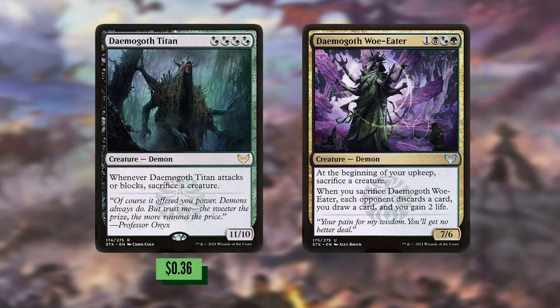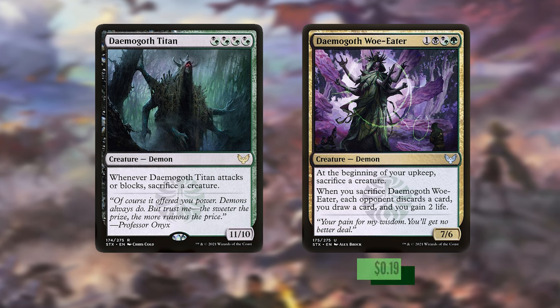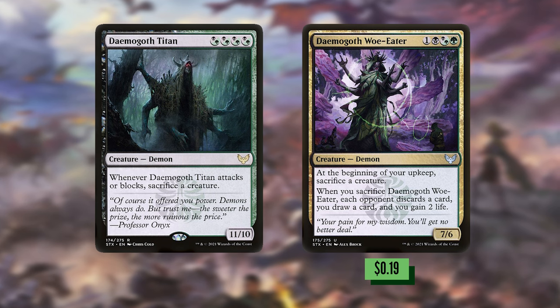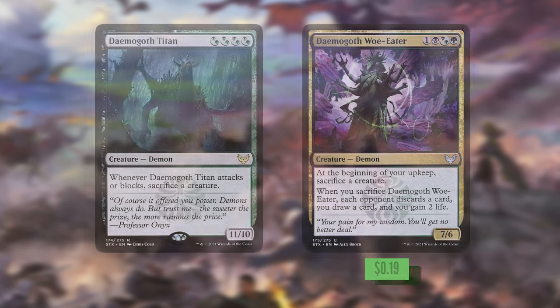Demigod Titan is a 4-mana 11/10 — when it attacks or blocks you sacrifice a creature, but hopefully it just needs to jump onto the Gitrog's back. Demigod Woe-Eater is a 4-mana 7/6 that says at the beginning of your upkeep sacrifice a creature, but the key is when you sacrifice this creature each opponent discards a card, you draw a card, and you gain two life.